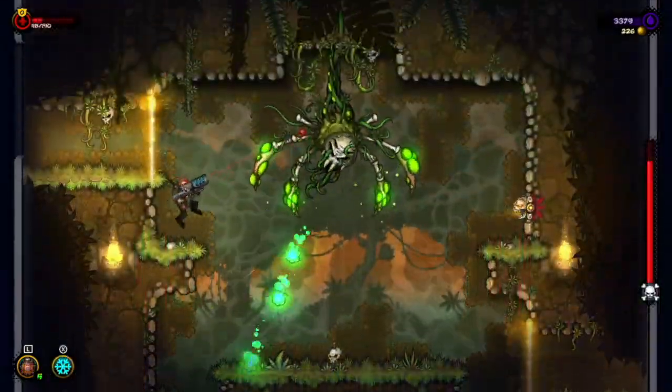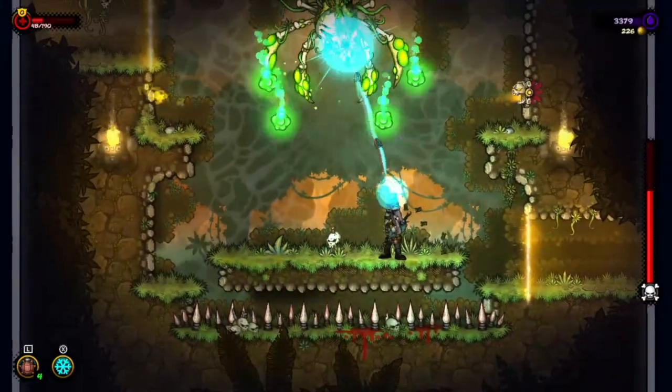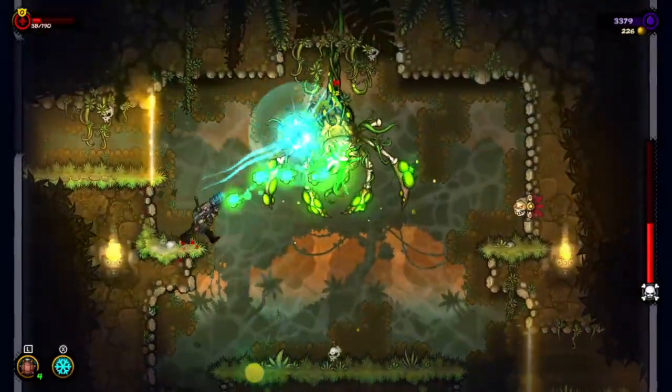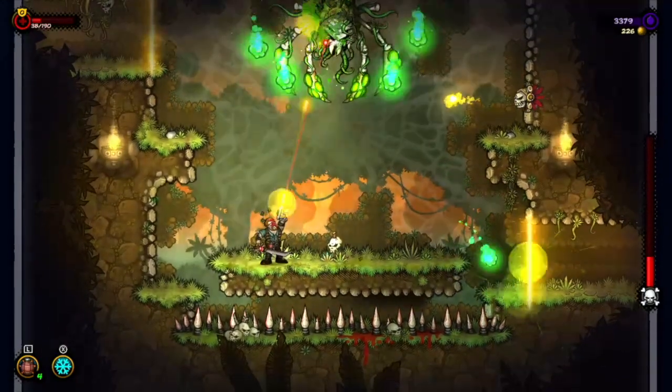You control Fury by jumping, shooting, dashing and slicing enemies with your sword. The controls feel natural and are very easy to learn, especially if you've played other 2D action games. You basically need to make it to the end of each level by passing through screens that represent comic book panels.